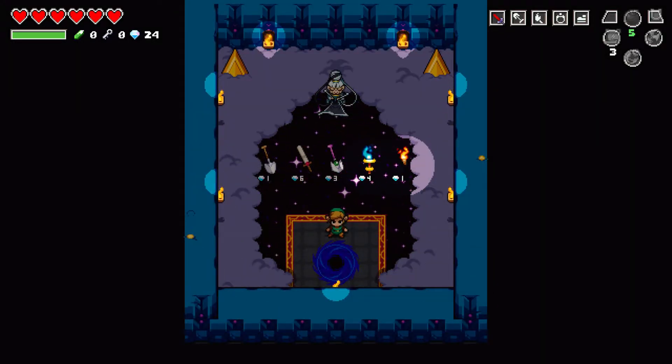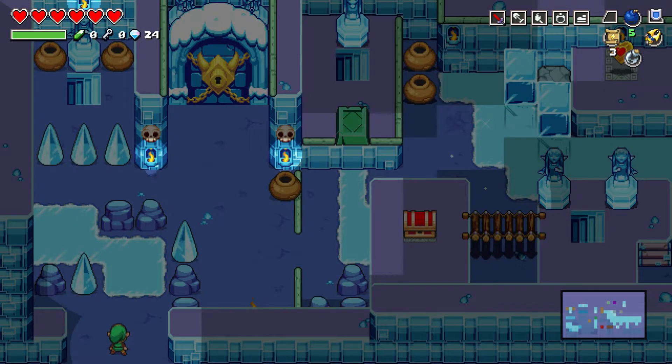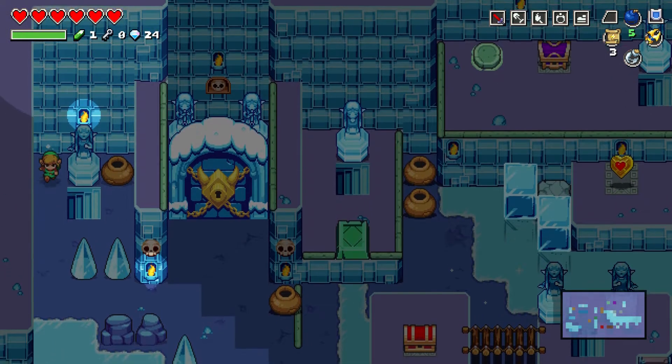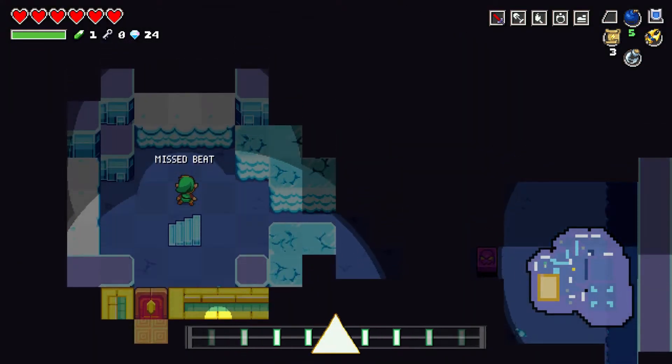I suppose we better just continue. What is this — Reflex Projectiles? Oh, that's good. Okay, we're over here now. There's obviously only one place to go, so we're gonna go get that. Oh, a dollar! We're one dollar rich. Oh, this looks totally different than it did last time.